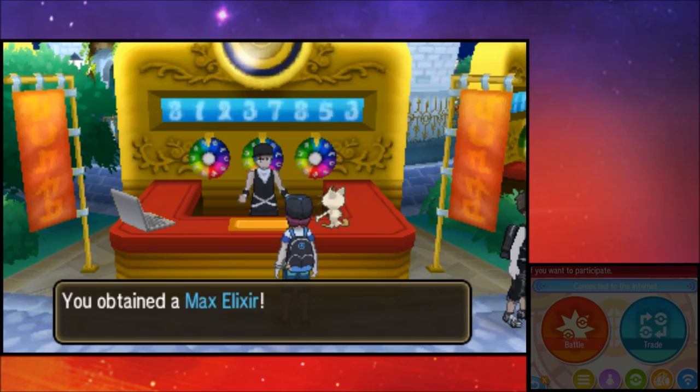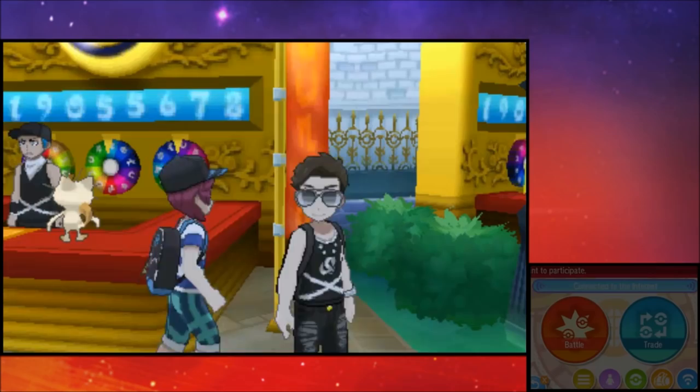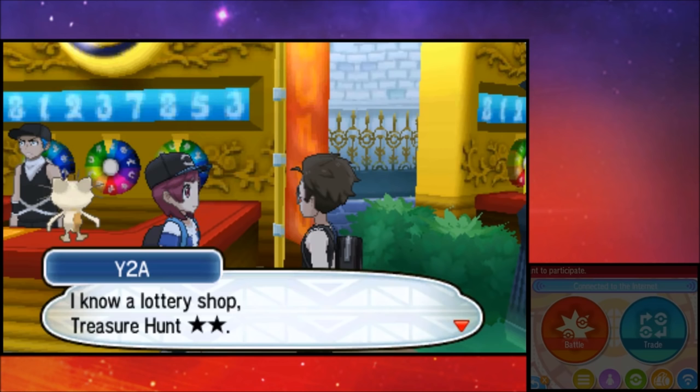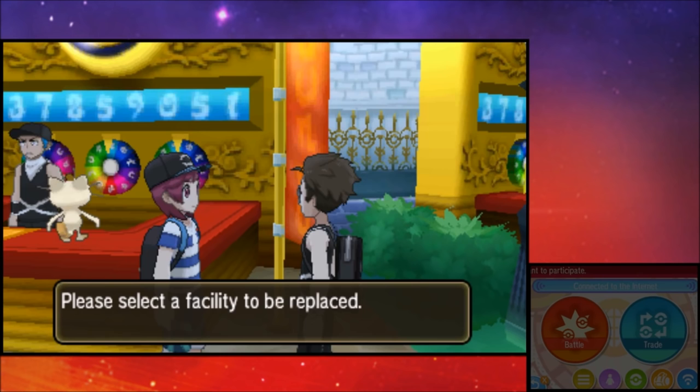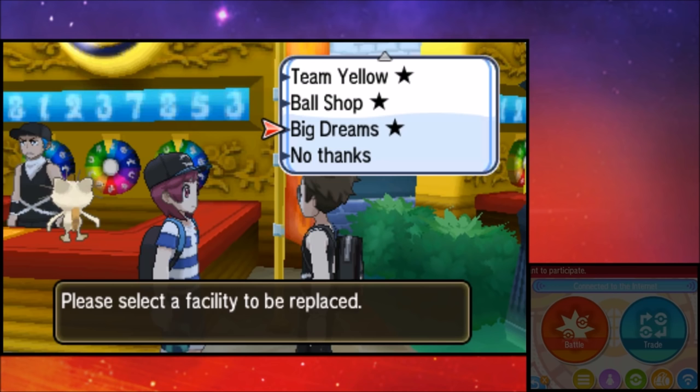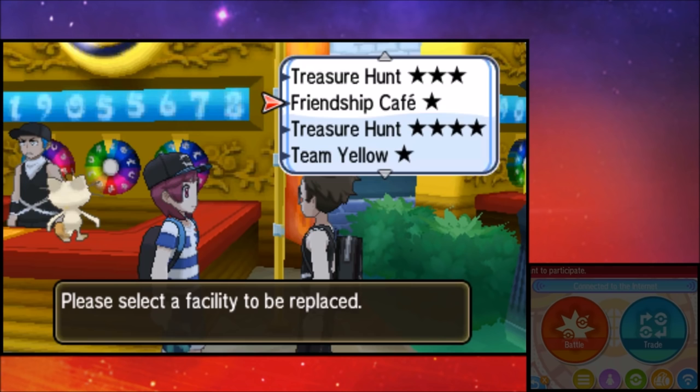The cool thing is I can head back over to this guy and buy a Treasure Hunt, replacing the one I just bought. He knows the good facilities, so let's get an introduction right there. We want to replace the Big Dreams. As you might have noticed from my earlier Festival Plaza guide, I had all Treasure Hunts set up — most were 2-stars. I didn't realize they were giving me bottle caps every time I was installing them.